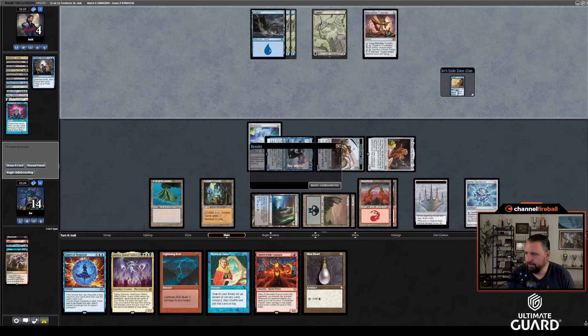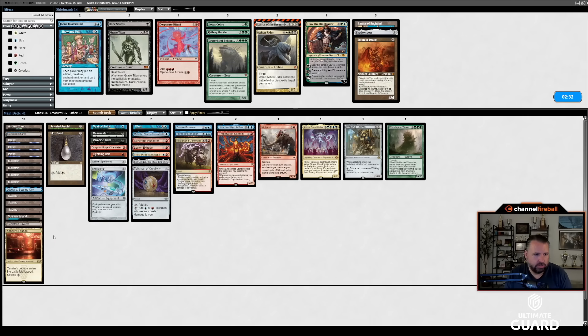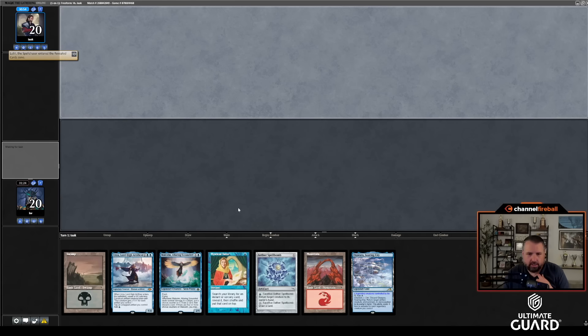Game 1 won — playing against reanimator. Reanimate is really nice in this matchup. I think I want Gemstone Caverns on the draw. I could take out a red or black source — they're both pretty close. I don't think I necessarily want Bone Shards. Definitely want Show and Tell. Legion Extruder might be worse than Bone Shards if he's animating Archon. That's fine, let's go.